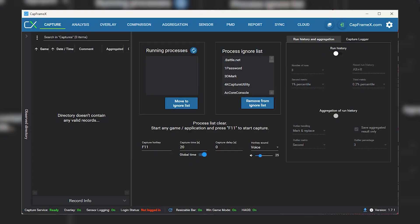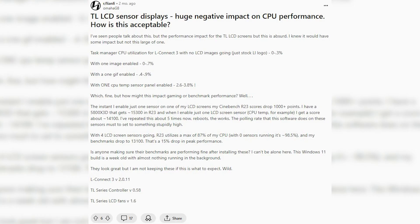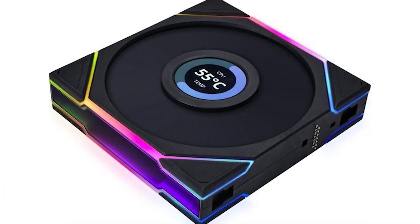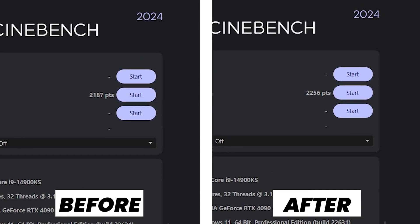I thought it might be the frame capture software CapFrameX that I was using, but that didn't change things. I wasn't making progress and I was getting very frustrated. So I created a list and systematically went through every component and corresponding piece of software. I finally got to the fans and found a Reddit post talking about the performance impact of using Lian Li TL-LCD fans. The TL-LCD fans impact your performance when the screens show an image or a sensor readout. So I turned them off and re-ran Cinebench — there was a relatively small performance impact of around 3%. This helped with applications like Cinebench but didn't fix the 1% lows in games.